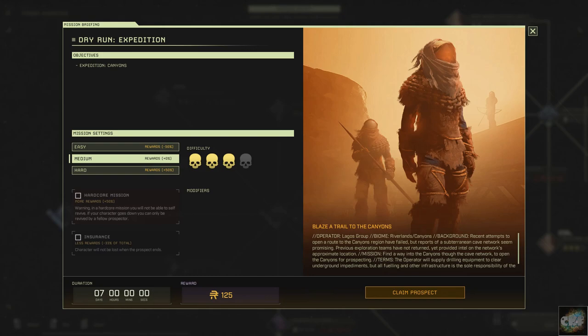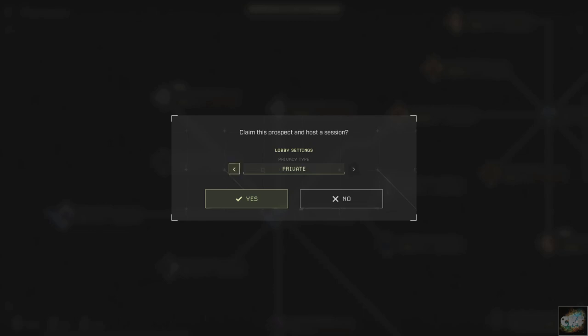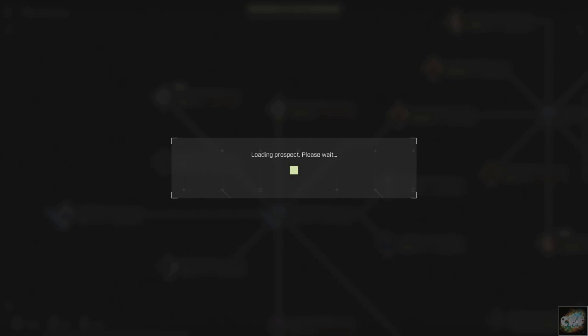This is Major. UDA's given Lagos the go-ahead to expand operations. They're looking for data on the deserts. If you can get in there, it'll open the place up for scanning, prospecting, and a whole lot else. There's a lot of questions here, and they're paying top dollar for answers. Choice is yours. Alright, let's go ahead and claim this prospect and confirm our loadout. I will see you down on the floor.